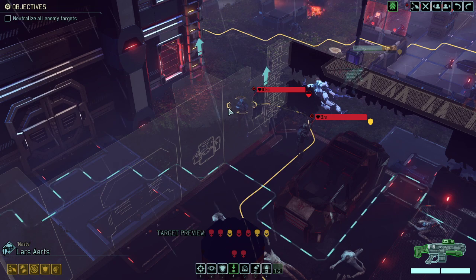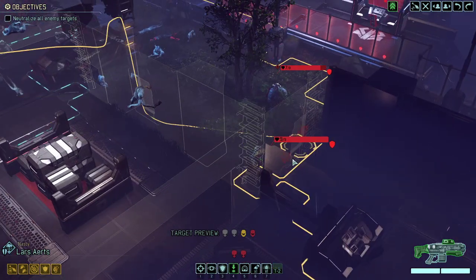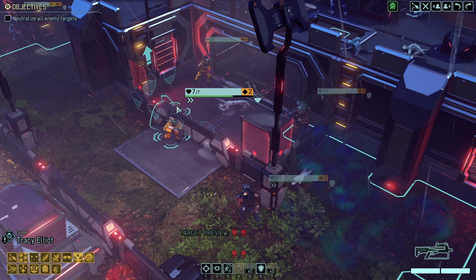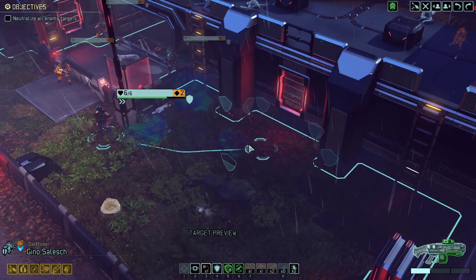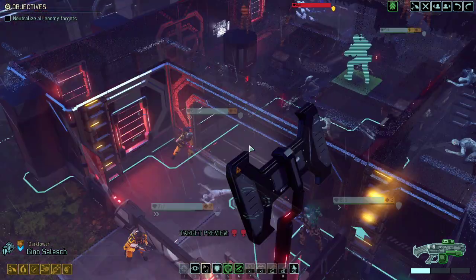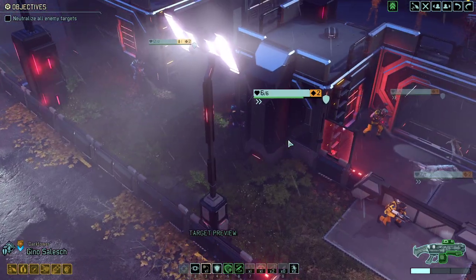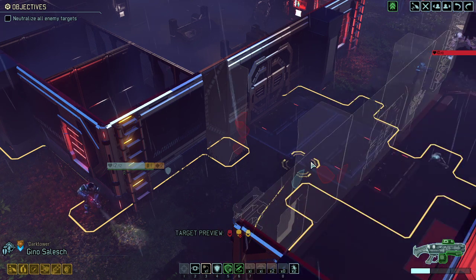We do still have two soldiers over here — an elite trooper and a normal trooper — and we need to deal with both of them. Plus these guys here are going to be an issue. I can't really do much about that yet. Aggressively use the flamethrower, and maybe this position here will better suit those needs, because if they advance in the alleyway we can still use the flamethrower to hit them. So overwatch here.